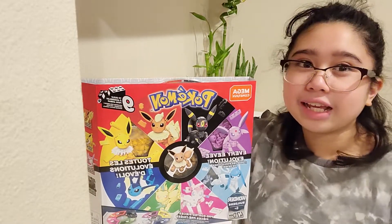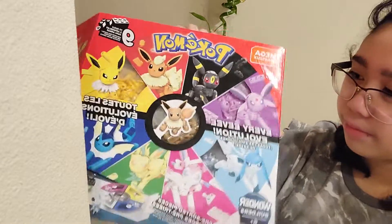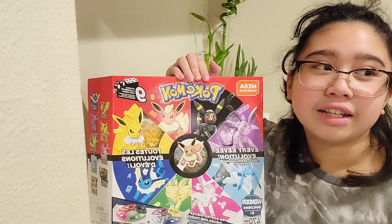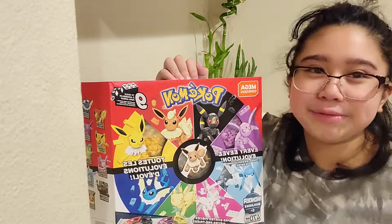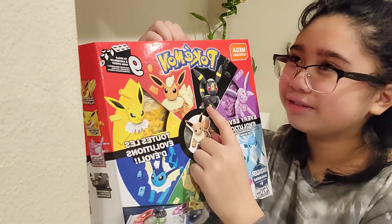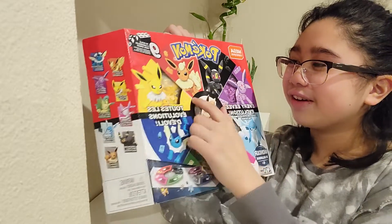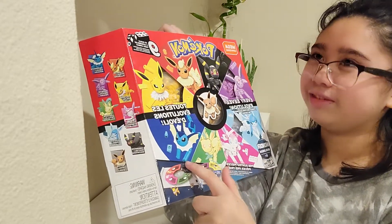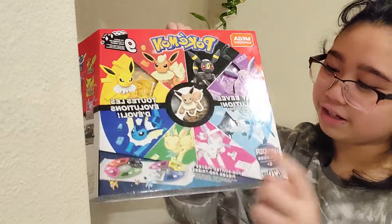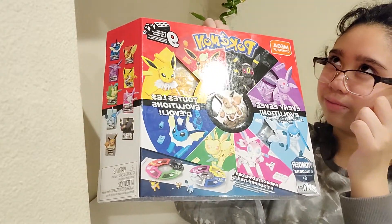Hey guys, today I'm going to be opening a Pokémon Lego set. What I'm going to make is all the Eeveelutions — the evolutions of Eevee. There's Umbreon, Flareon, Jolteon, Vaporeon, Leafeon, Sylveon, Glaceon, and Espeon.